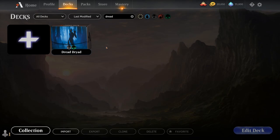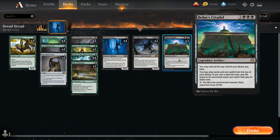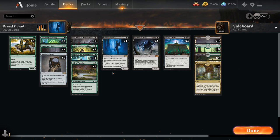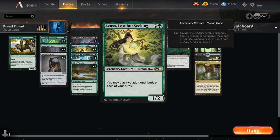Today we're taking a look at another standard deck, and today's deck is called Dread Dryad. It's a black-green Bolas' Citadel life gain deck that has been in the works for quite a while, but I never got around to making a video about it. Now with M21, we got a whole bunch of new additions including Vito, Thorn of the Dusk Rose, as well as Azusa and some other neat inclusions.